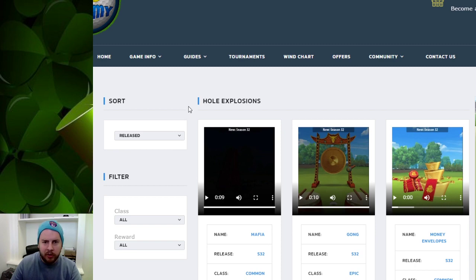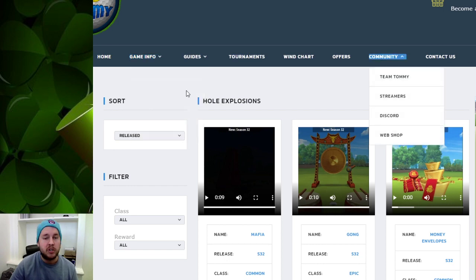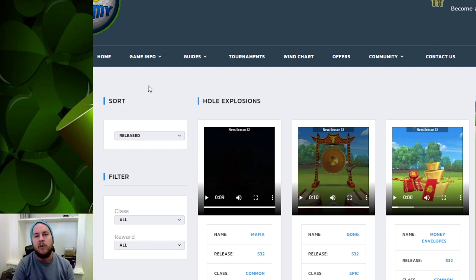So go over there and check it out — that is what's new on the website golfclashthome.com. If you have any questions or spot an error, let us know. You go to Game Info to check all the tees and hole explosions, and there is a bunch of other stuff to check as well. Thank you so much everybody for watching this quick update video, and the only thing I have left to say is to wish you the best of luck in your Golf Clash game.